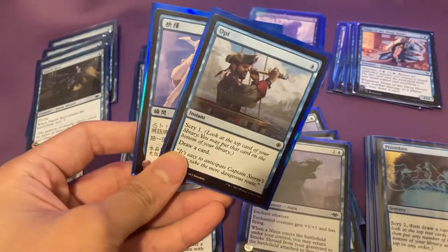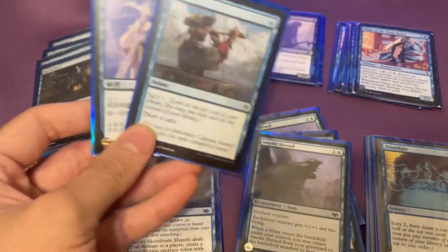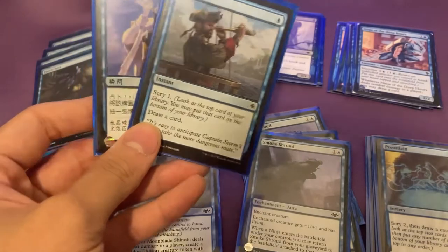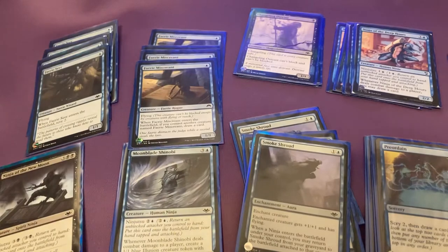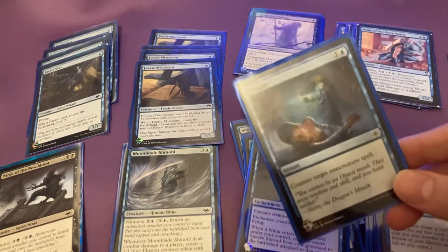With Opt, you could bait people out — hold up one mana for Spell Pierce, but if they don't play anything you want to counter, you can just play an Opt. Pretty good alongside Brainstorm. And I have one copy of Negate as well.